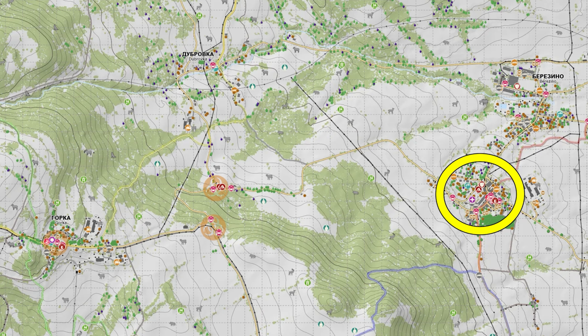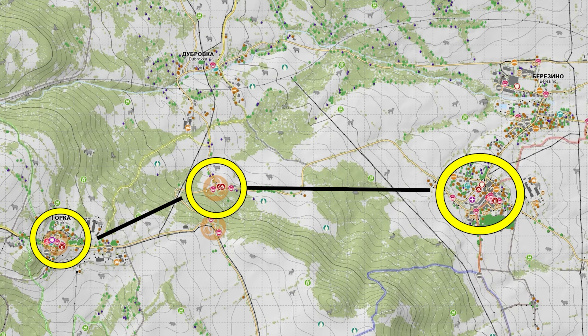After we get hydrated, we're going to make our way to the military camp between Gorka and Berezino. There are two military tents here and a fair few zombies. We're going to take them out and hopefully get some better military gear. Once we've looted that area, we'll make our way into Gorka to check the police station and the medical building, and get some more water at the well.